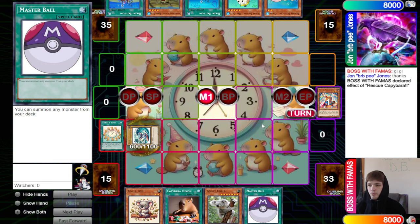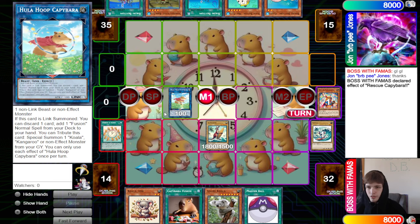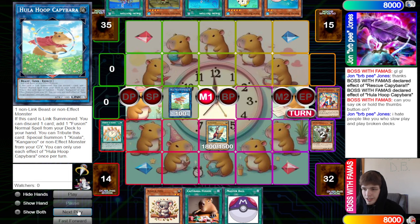They summon Rescue Capybara, then bring out the Koala and the Kangaroo. These are kind of bricks that you just have to play so you can use Rescue Capybara, because it's so good. Now they make Hula Capybara and discard Angry Capybara. The opponent complains about slow playing and says 'if I see one hand trap I'm leaving,' then asks if they have a response.